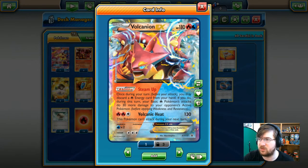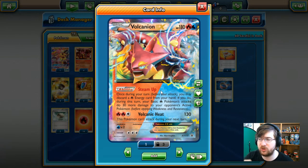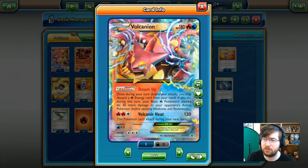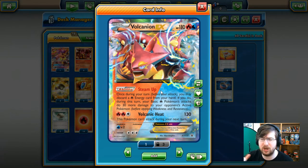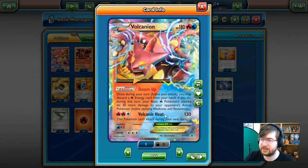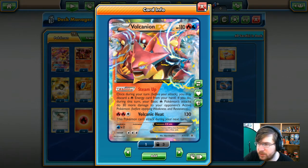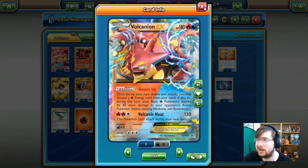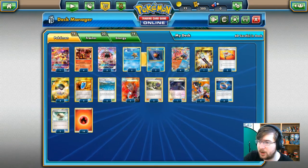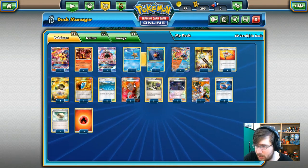Volcanion EX is the 180 HP fire and water type Pokemon with Steam Up. Once during your turn you may discard a fire energy from your hand, and your basic fire types do 30 more damage — this Pokemon can't attack during your next turn. Volcanion EX has proven to be a pretty big card in the meta for quite a while, and now that it doesn't use a whole lot of item cards, it's even better.